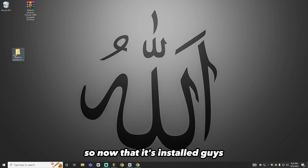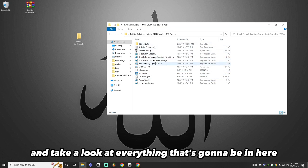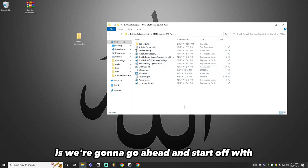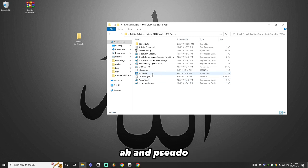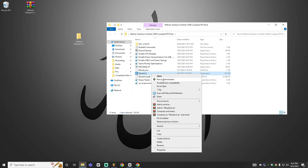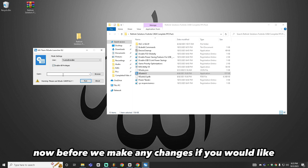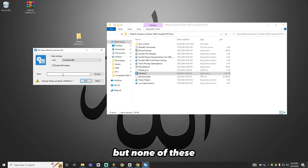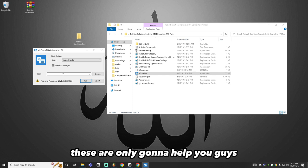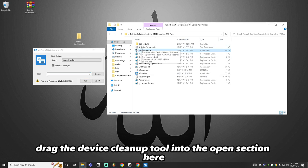Now that it's installed, double left-click the folder and take a look at everything inside. We're going to start with InSudo — right-click InSudo and click Run as Administrator, then click yes. If you want to revert any changes at any time, create a restore point now, but none of these changes are going to harm your computer. First, drag the device cleanup tool into the open section in InSudo.